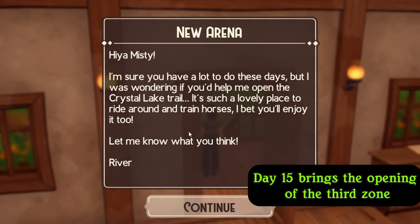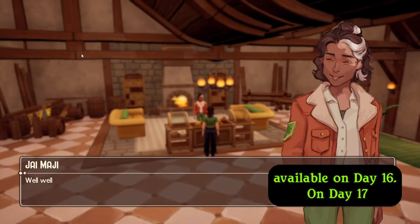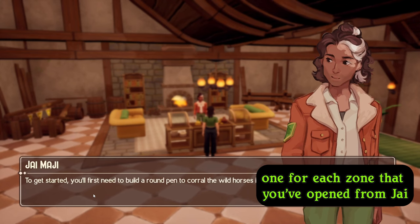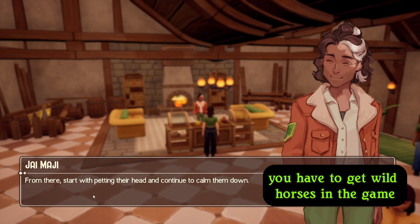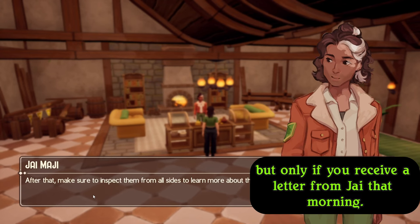Day 15 brings the opening of the third zone, Crystal Lake, with the beginner race for this zone available on day 16. On day 17, you are able to buy the three wild horse pens — one for each zone that you've opened — from Jai. These will have just beginner stats, but you can purchase upgrades for them later from Jai. Day 18 will be the very first chance you have to get wild horses in the game, but only if you receive a letter from Jai that morning.